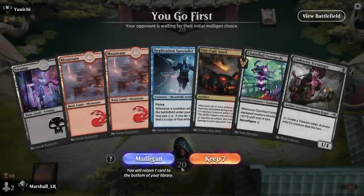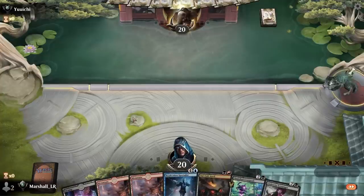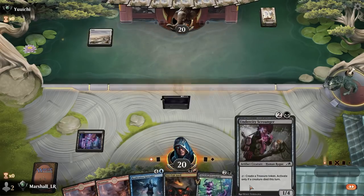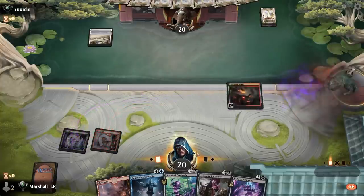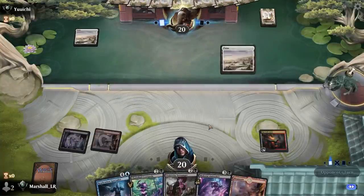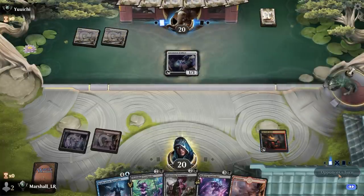Okay, that was a mull of five — I'll take that for sure. This looks good: we get to Oni-Cult Anvil and then actually get to do some stuff. This is pretty sweet, although people keep killing my artifacts, so if they do that it's less cool — but all right, I accept.